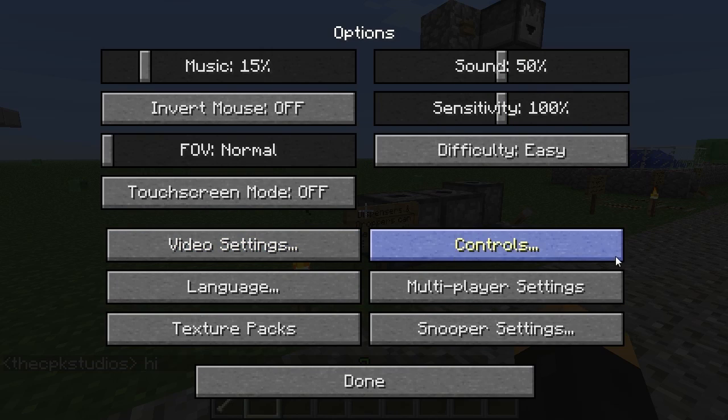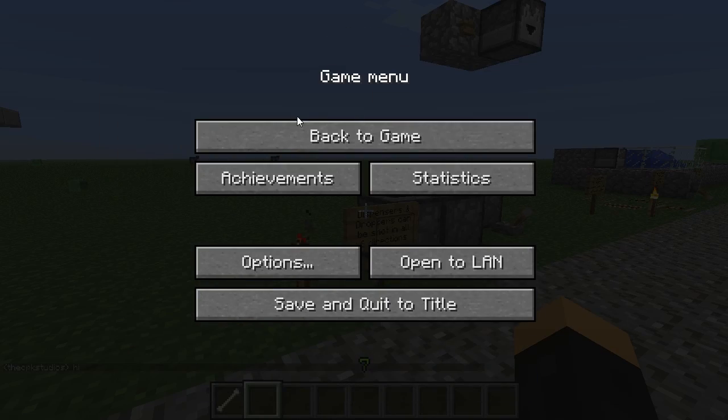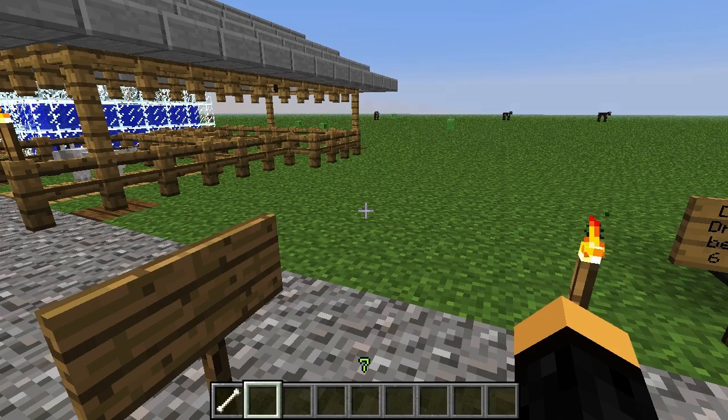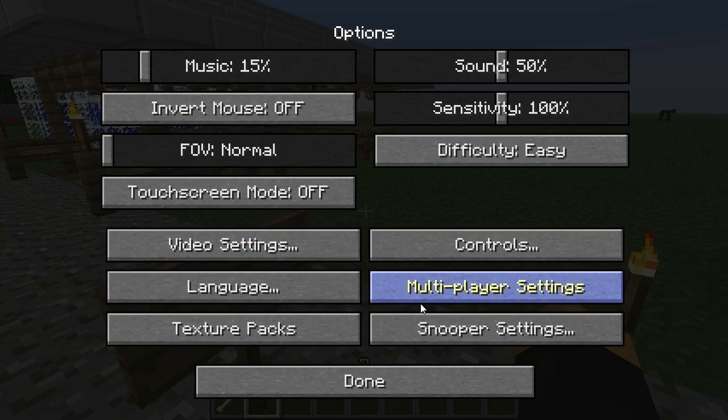You go into your options, go to multiplayer settings, and then you can scale it down. I usually like keeping it big so you can see it, so I keep it at a hundred in my opinion.